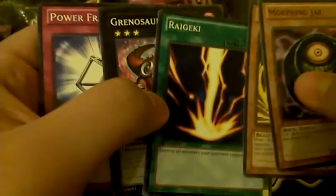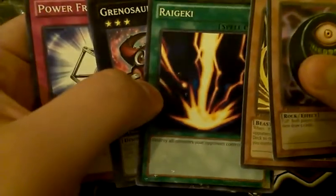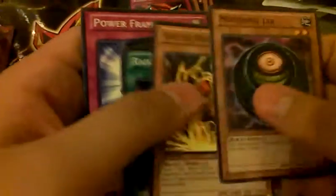Raigeki — I don't even know why Raigeki is in here, man. This card was a dick back in the day. We got Grinosaurus, Power Frame, Morphing Jar, and Volcanic Kong. Alright, so we got some pretty decent stuff in here, guys.